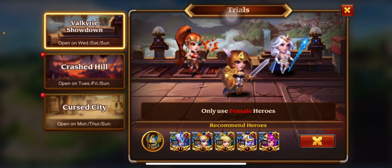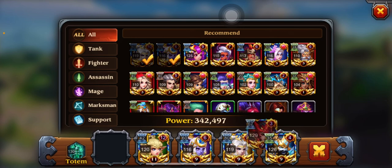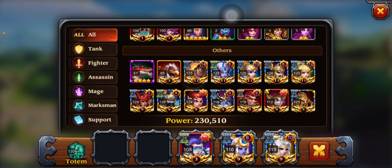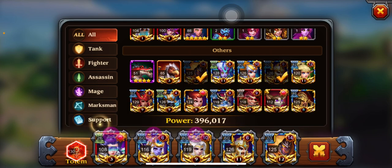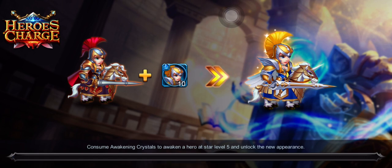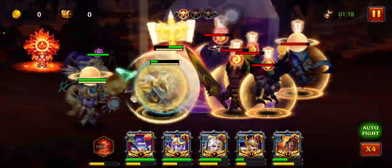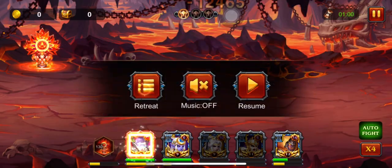We haven't even done the Hero's Trial yet. To be honest, there's nothing here we can really do — one, two, three. I wish we had Psychopath upgraded. I might just go ahead and do it. Let's see if this lineup works. Just because we have Stargazer level 9 doesn't really mean we're gonna be effective.